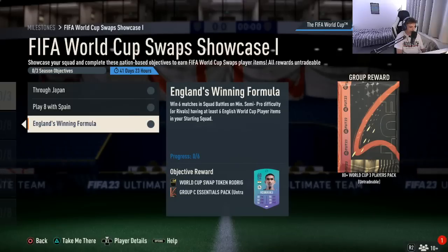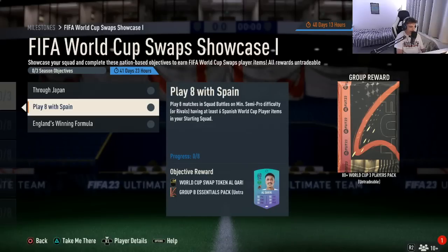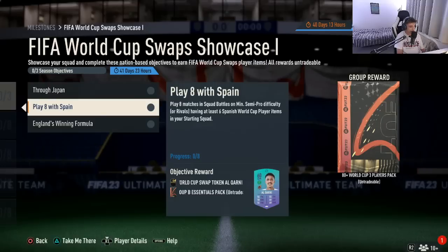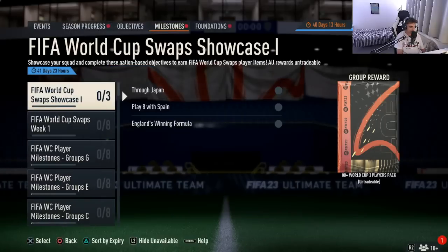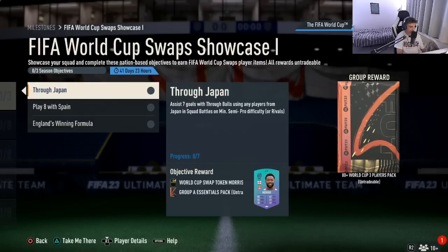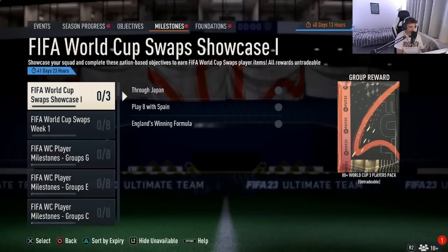The England and Spanish challenges can be done with the same requirements, but unfortunately you cannot do them together. However, you can do the Japan one linked up with either Spain or England — just put a Japanese player in your squad and assist to a player from England or Spain so they score. That way you are completing both the Japanese challenge and the Spain or England challenge at once. Three World Cup swaps is the maximum you can get from that challenge.